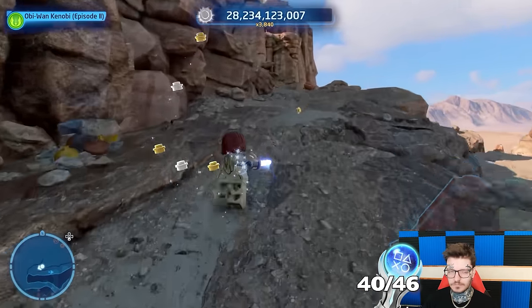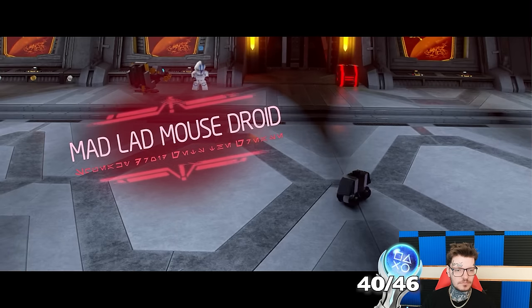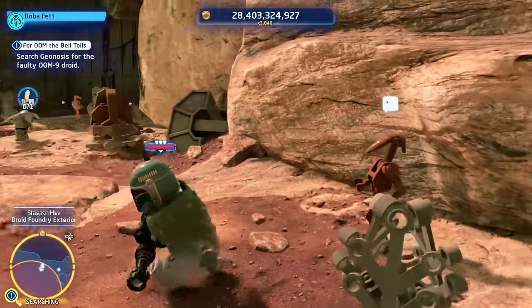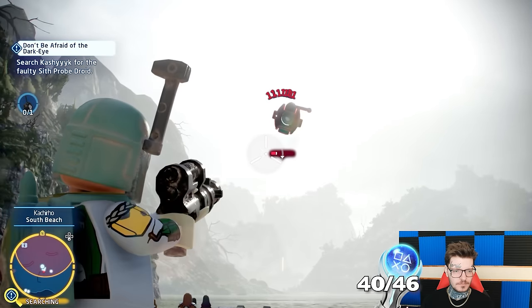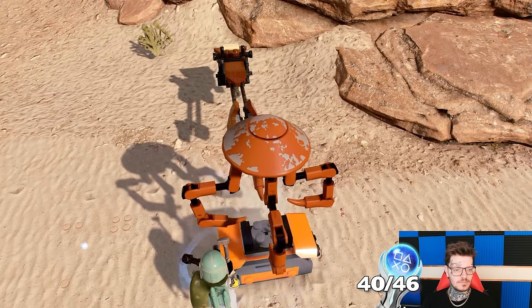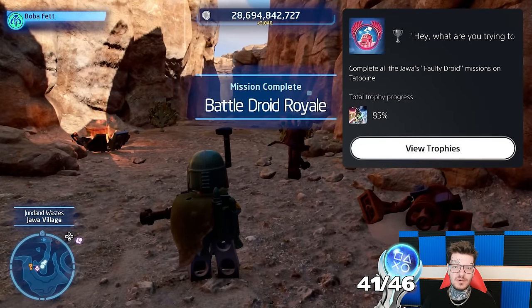Next, we must head to the Jundland Wastes. Not only do we have a ton of missions and collectibles to grab there, I've also got to complete a big chain of Jawa missions to unlock a trophy, and then I'll also get a trophy for completing all events. Starting off with helping the Jawas first, we need to round up rogue droids and bring them back. This quest line is a lot of fun — wrangling these droids, each with their own crazy personalities. In typical fashion, all the droids escaped once we'd captured them all, so after one more round-up on Tatooine, we were finished. Complete all the Jawas' faulty droid missions.